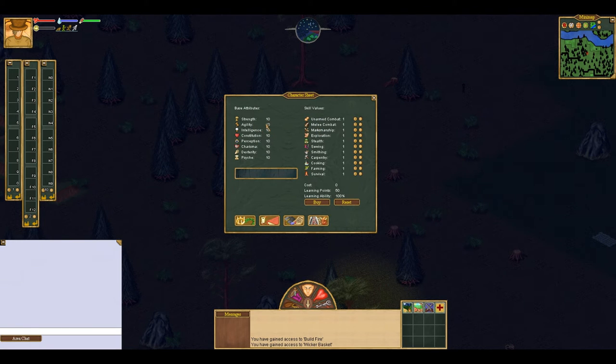Here's the skill point sheet. I have 10 strength, agility, intelligence, constitution, perception, charisma, dexterity, and psych — that's all 10 right now. It will increase after I get good food made. Food is what you use to increase your base attributes. On this side are your skills, essentially. Right now I got 50 learning points — I got them from getting that branch off the tree. You can spend these, but I can't even afford one yet. They cost 200 to upgrade at one time, so I can't afford that right now.